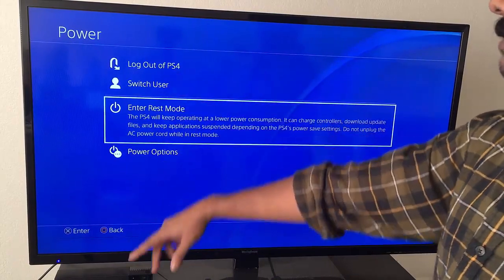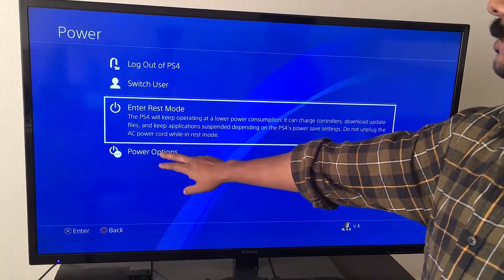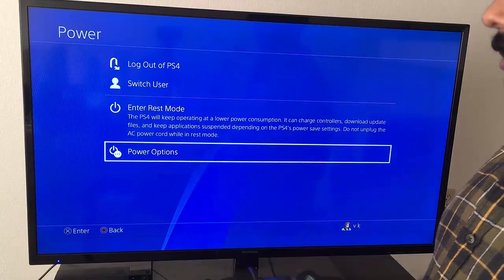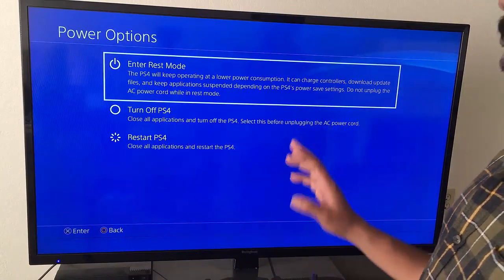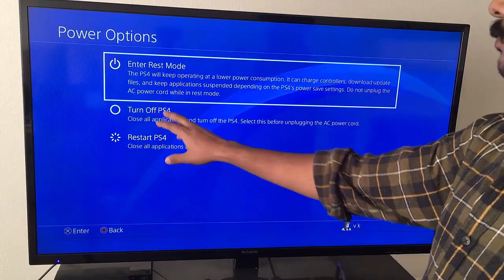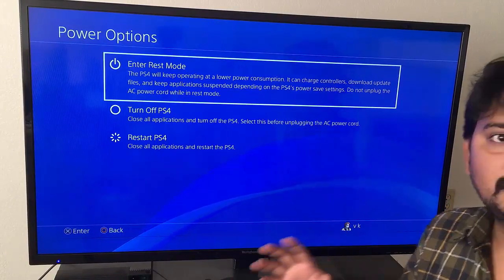So you can see: if you want to log out of the PS4 you can do that, if you want to switch user you can do that. Under Power Options, press X and you can select 'Turn Off PS4'. Close the application and turn off, because if you do not use the Turn Off PS4 option, your PS4 will crash every time.